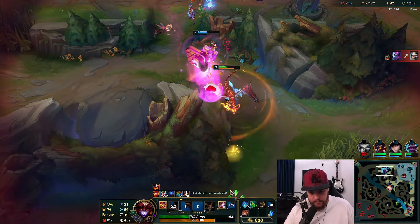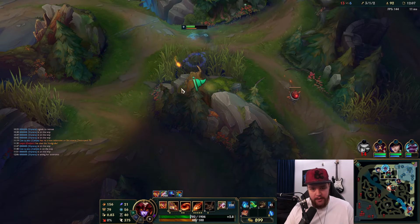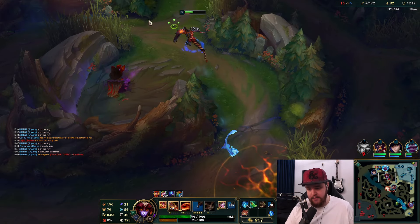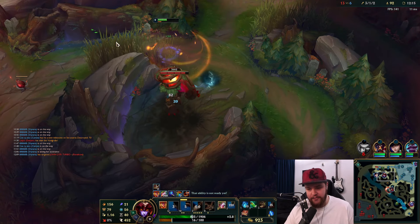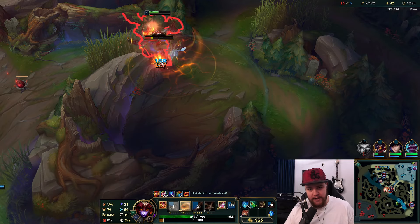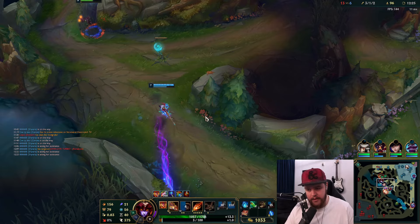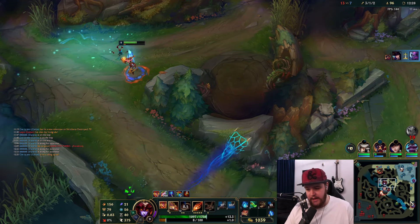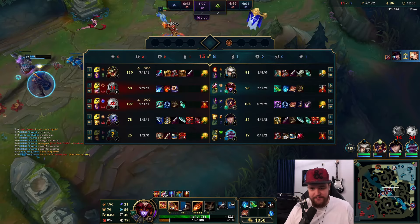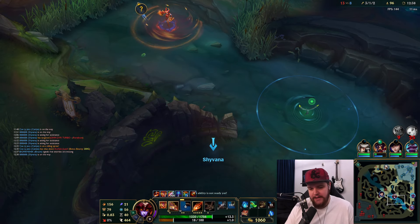No way he lives - are you kidding me? My team is useless. How does Renekton survive that? That Q heal was insane, I'll give it to him. Caitlin's going to just walk past me. The fact that he survives that is insane to me - my team has literally no damage, otherwise he just had to be dead there. There is no way.